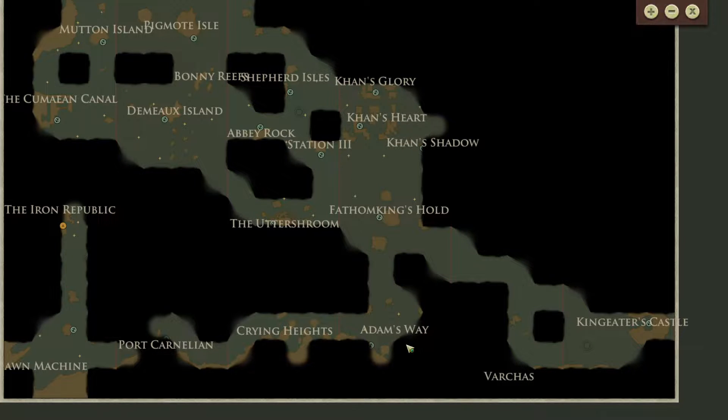We kept going south until we reached the southern wall of the map, and we found Adam's Way. I don't remember if it was Adam's Way or Port Carnelian — I think it was actually both of them. Where they seemed like they could be pretty cool places, but we couldn't continue on with a story for either of them. Adam's Way has this gate mouth opening thing that lets out these — I don't know if they're fungal spores or what — but we didn't get to explore that much, because I think for this one we were missing a story.